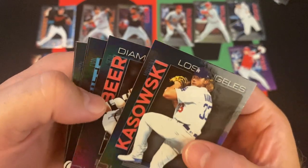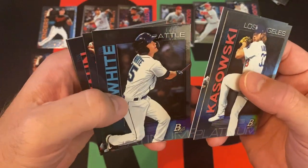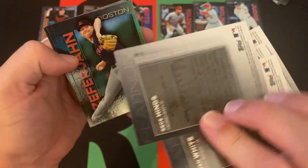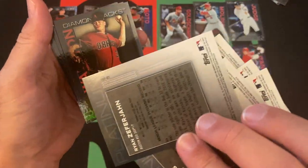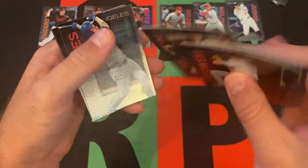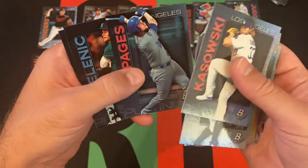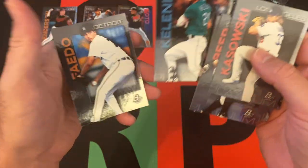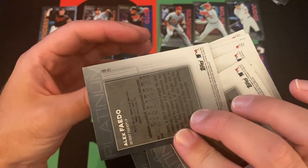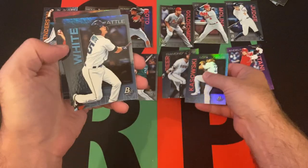I can't even read the first names. Marshall Kaskowski, Seth Beer, Evan White, Reese Hines, Ryan Zephyrhans, Blake Waltston, Andy Pages, Jared Kelenic - I know him - and Alex Fado. Fado and Seth Beer. Evan White, I don't know, whatever.